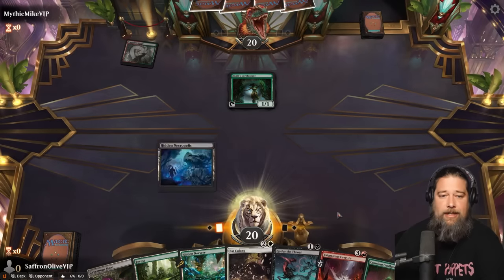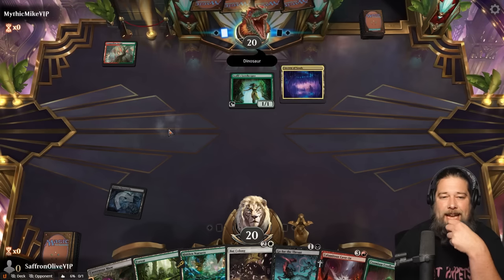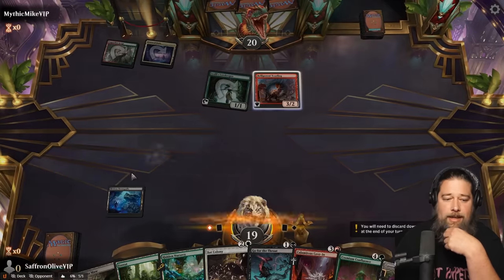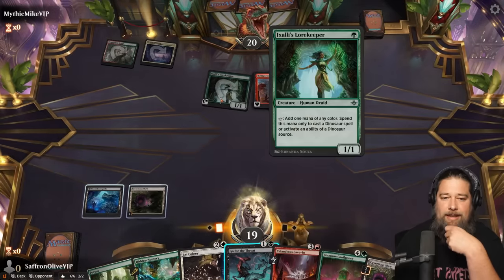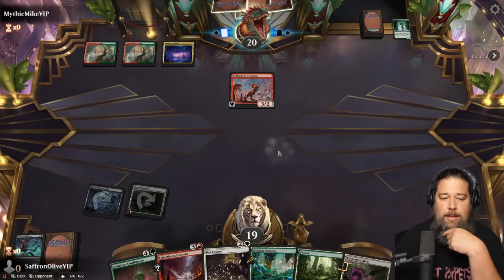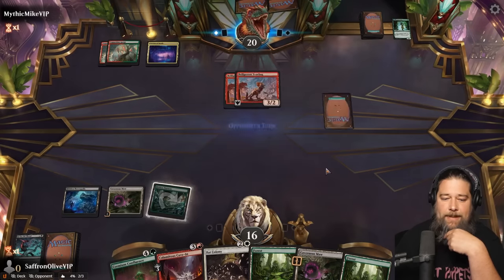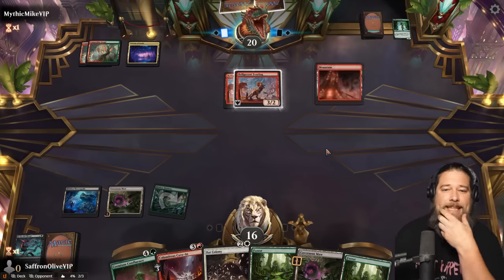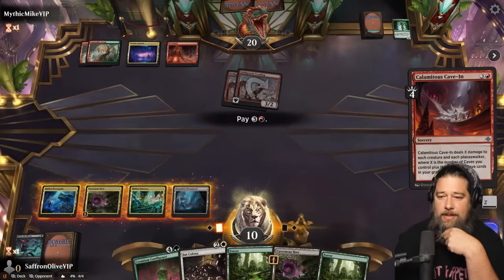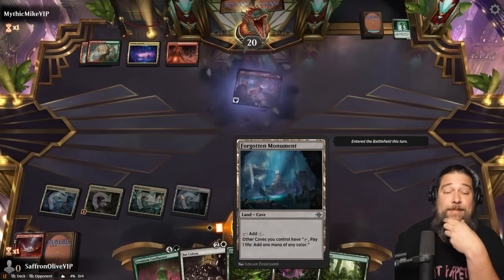Bonus points — dinos! Hidden Necropolis is a nice draw. I wonder if Calamitous Cave-In is actually good enough to stop dinosaurs. I am scared of dinosaurs. Belligerent Yearling — play Cavernous Maw. I think we have to kill the mana dork. Another Yearling — oh this is gonna be scary soon. Tap land go, we need red mana. I don't know if we can live long enough. Oh, there it is — that actually really helps. Calamitous Cave-In, sweep the board, not dead yet. Our Forgotten Monument comes through at the last second.